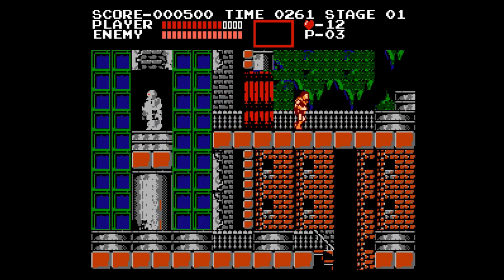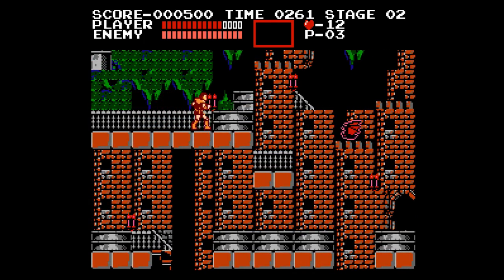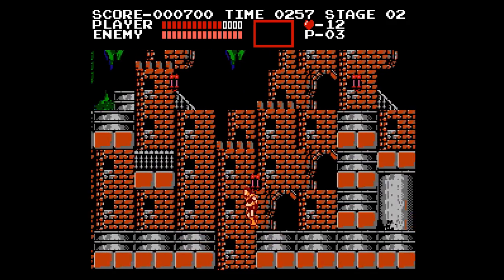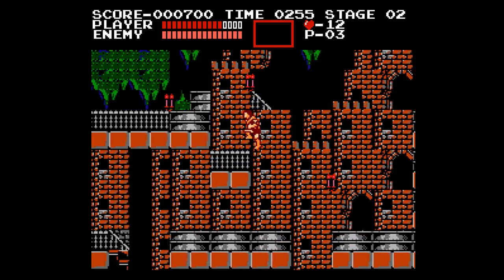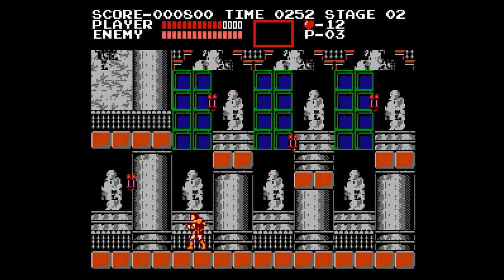So I loaded this through the ROM hack editor, the Castlevania editor. Could not find anything, however, I found this — which is strange because you cannot go up here. And once you're up here, that's it. You can't go back down because the stairs are hidden.